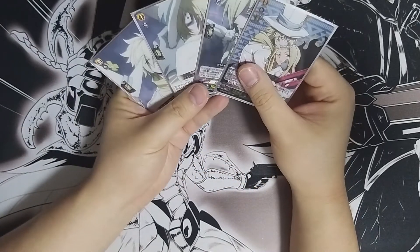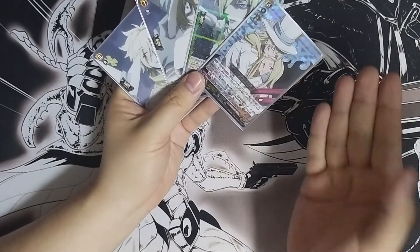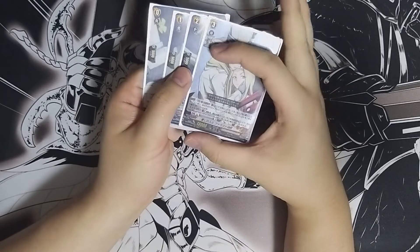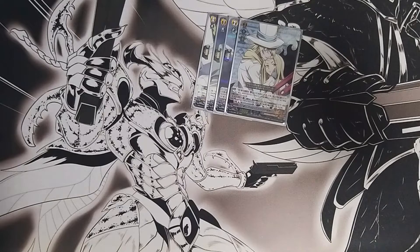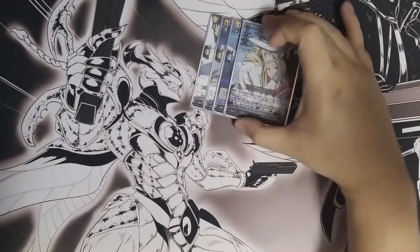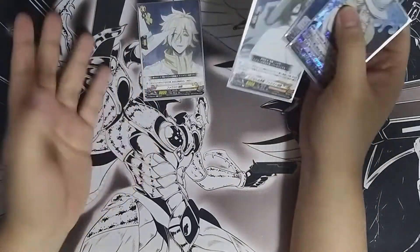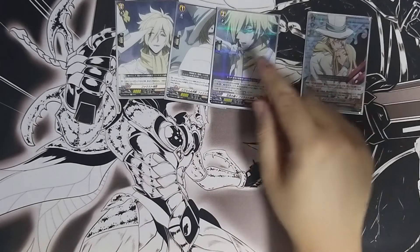Without further ado, let's talk about the ride line first. The ride line is still the Z1 lineup because the grade 3 Faust is still a very good card to do some early push and early setup. You also need him because the newer grade 3 requires you to ride on top of a grade 3 Faust. With the ride line, grade 3 will do nothing except draw, then grade 1 discards five cards from the top of the deck and finds an Elisa to add to your hand.